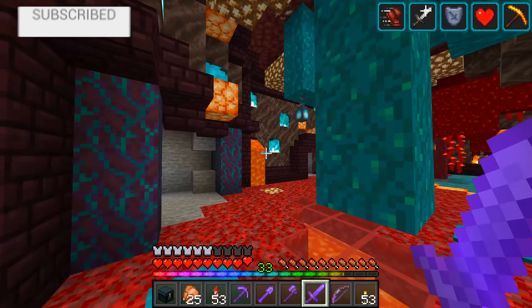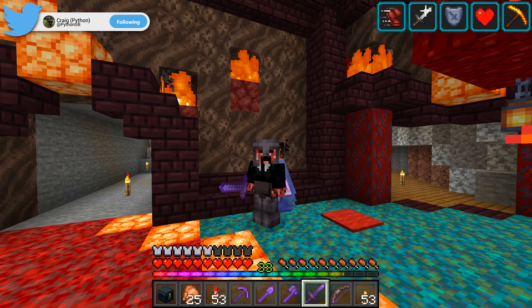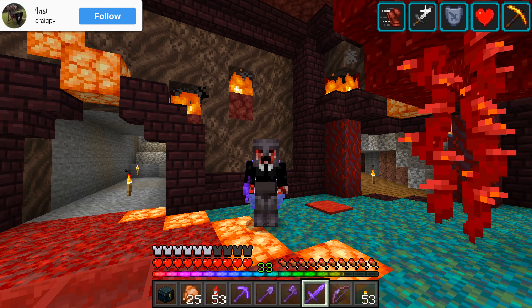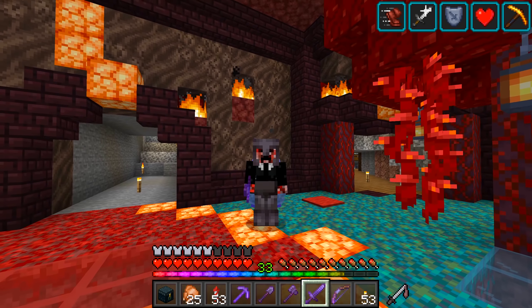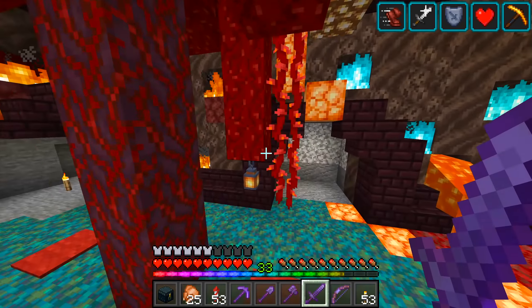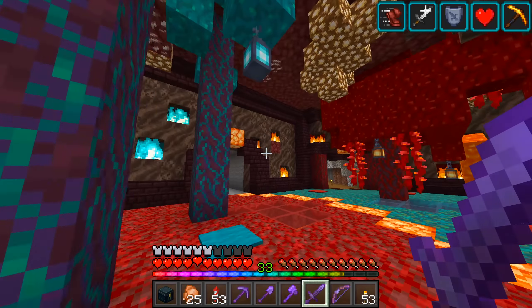First of all, I totally missed out on showcasing the wither skeleton farm we've got in our world. I totally forgot to do that, my bad. The wither skeleton farm, for the most part, it is done. But we need to increase its efficiency by placing down lava or just getting rid of all of the spawnable areas surrounding it. Then we'll have a proper, good wither skeleton farm. It's going to take a while to get that up to scratch, but functionally speaking, it is done.